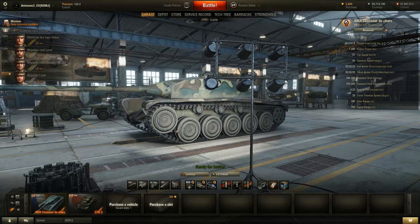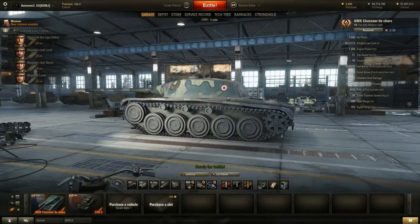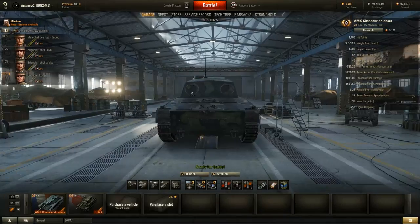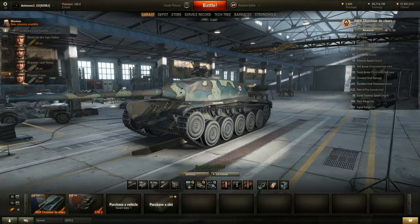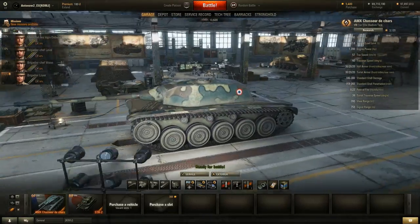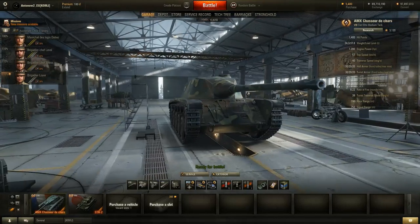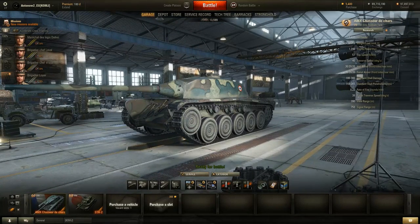Now we come to the main issue: the armor. It's only got 30 mm at the front, 20 mm on the sides and rear, and really anything can penetrate this tank. Any gun with a caliber over 90 mm will overmatch the armor regardless of angle. I've had one bounce the entire time I've been driving it. There are light tanks that laugh at the armor — you cannot deflect any shots, they'll all penetrate.